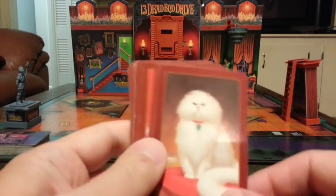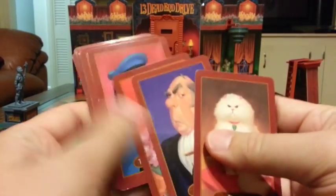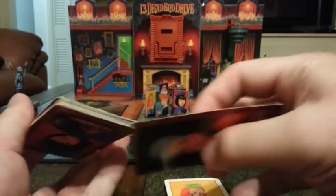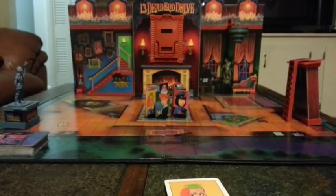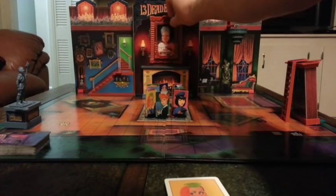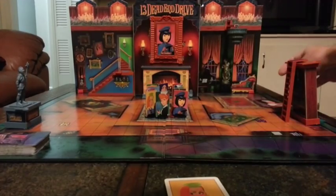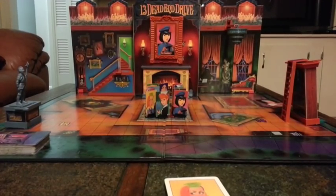You've got these portrait cards and there are thirteen of them including Aunt Agatha. What you want to do is shuffle these face-down so you can't see them — you don't want to know who's where. Then place Aunt Agatha's card in front above the fireplace, and then remove Aunt Agatha's card and place it over here on the couch. Now you can see that the chauffeur is whose portrait hangs above the fireplace.